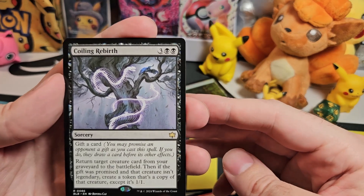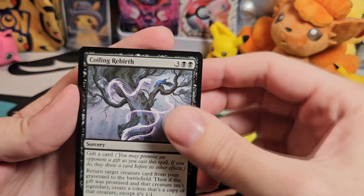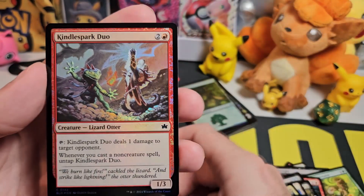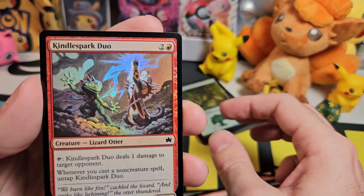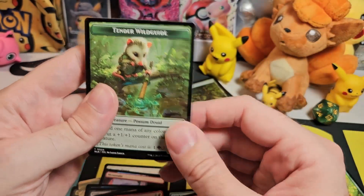So this is Coiling Rebirth — it's like a skeleton of a snake wrapped around a tree, that's pretty cool. And we got our autumn forest. And then we have our foil — Kindle Spark Duo, a lizard and an otter together in the same card.